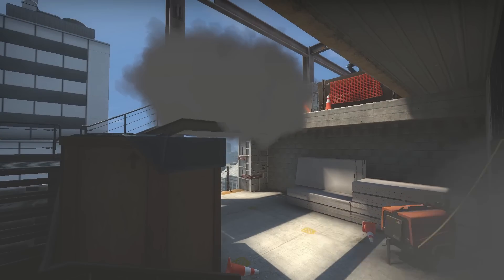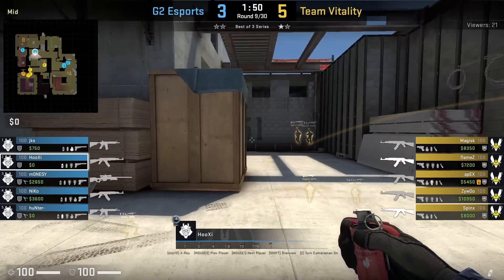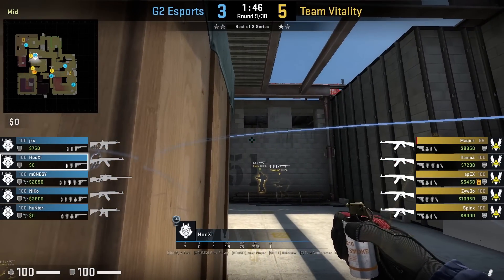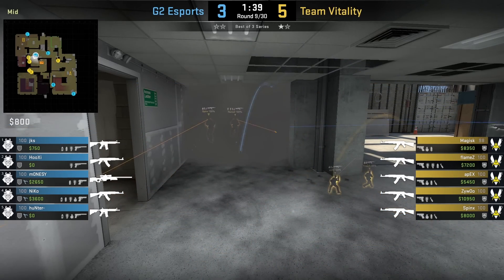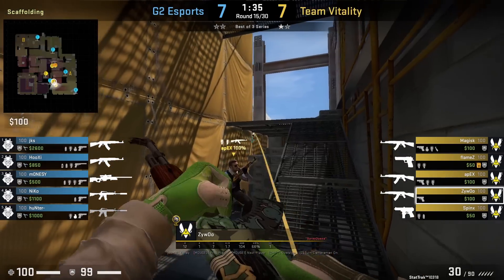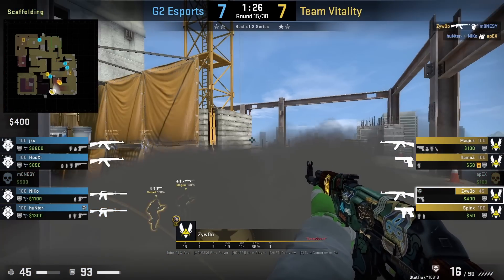Buster throws a stair smoke from spawn; Perfecto doesn't use the smoke to cross — maybe it's used as bait — as Perfecto jumps on top of wood for mid control. CT mid control nades on Vertigo from Hook C: he starts with a molotov that bounces off the wall, then lines a smoke that lands in front of the molotov, cutting off the Ts.